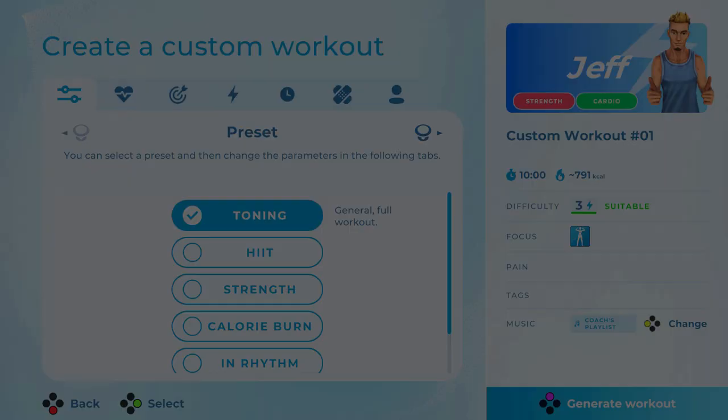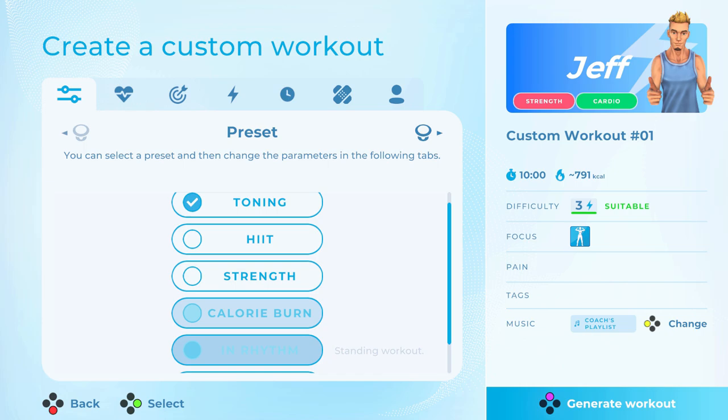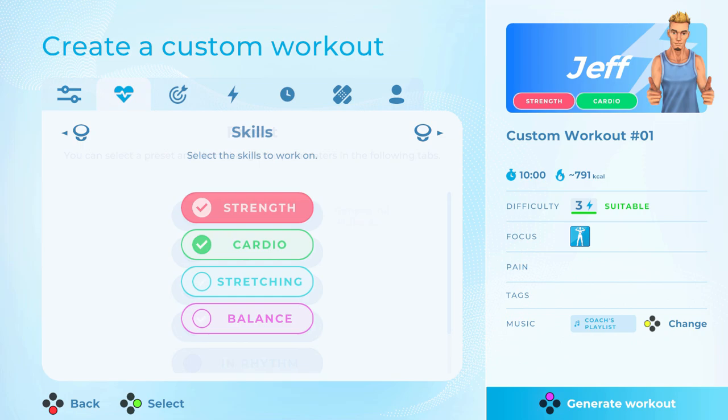In order to do this, start off by selecting a preset goal for the workout. The options are toning, HIIT training (which is high intensity interval training), strength, calorie burn, rhythm, and wellness. These dictate the range of moves that the game will select from.